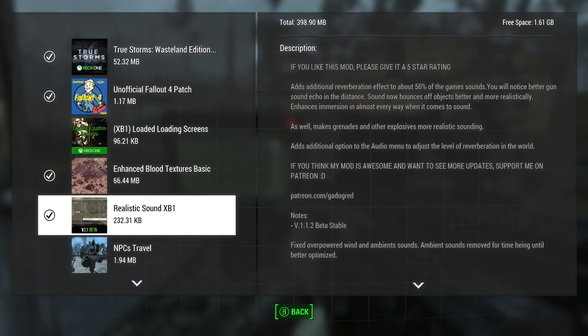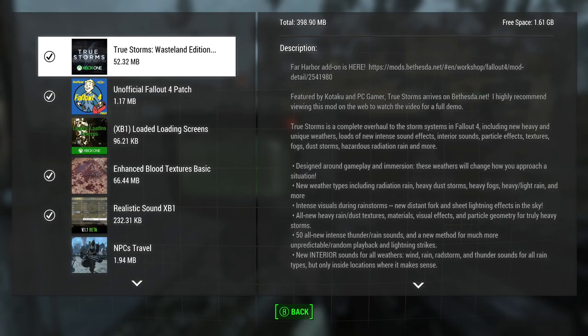Next one I've done before: Realistic Sound Xbox One by Gato Grid. And then the next one I tried out before too — True Storms Wasteland Edition, Xbox storm and weather overhaul by Fading Signal.